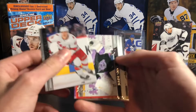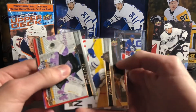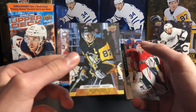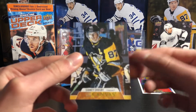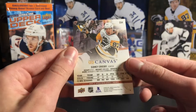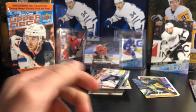Teuvo Teravainen, Juuse Saros, John Tavares, and a Sidney Crosby base canvas. It's not a Young Gun canvas but it is a really nice one — nice picture of him too. There it is, Sidney Crosby canvas. The canvases all seem to be in mint condition, so that would be a nice one to get graded.